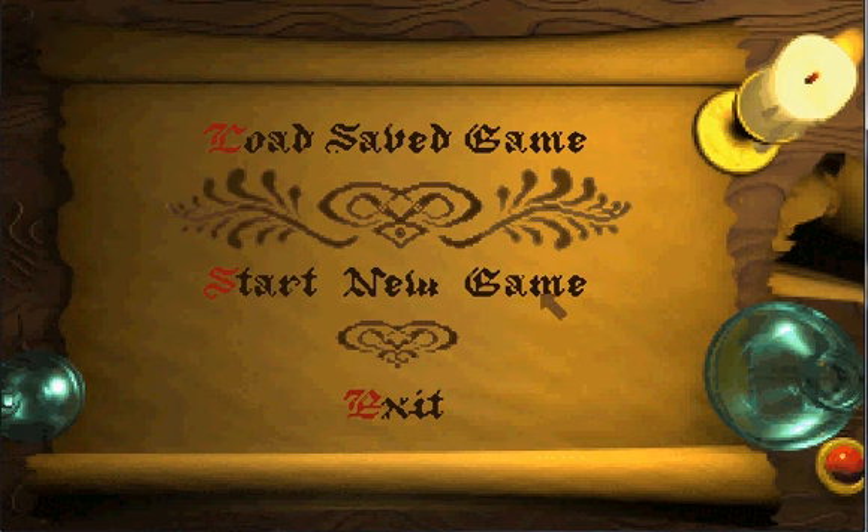Here we have the main menu of Daggerfall. We have a nice little candle there. Load save game — we don't have any. We can exit back to our operating system, which we don't want to do. Our other option is to start a new game. Let's do that.